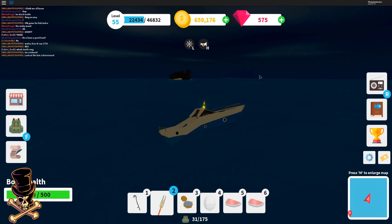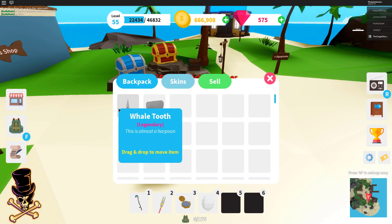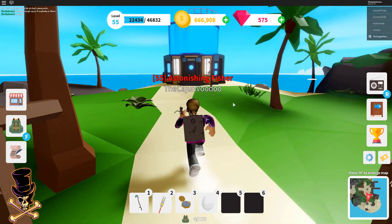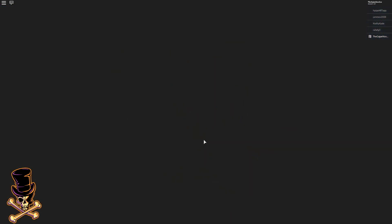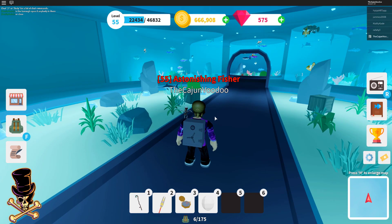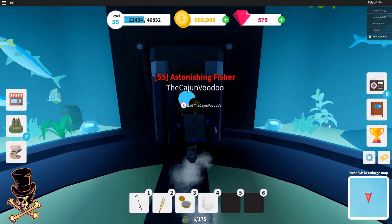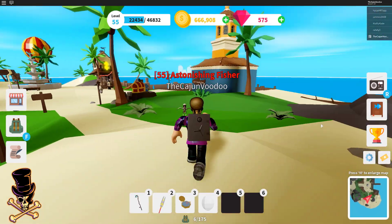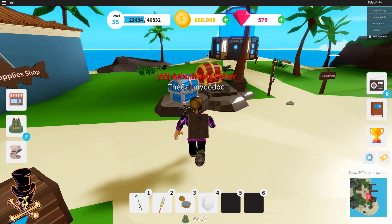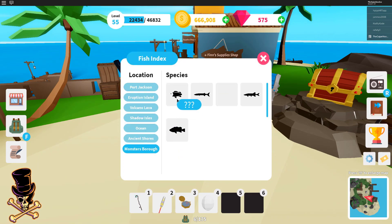All right guys, we're back at the main island. We got the whale tooth legendary and the epic whale head from killing Moby. I'm gonna check if I can finally put this orca egg in my aquarium if they fixed the bug yet. It doesn't appear to be fixed, so we're gonna have to wait. Aside from the boss and the new spears and the new island, there's not much to do there other than kill the boss. There's no new boats, some new rods, but I think I still have the best rod.